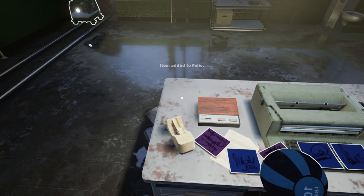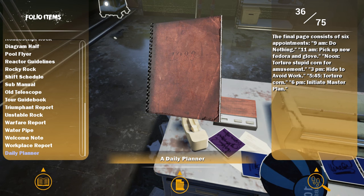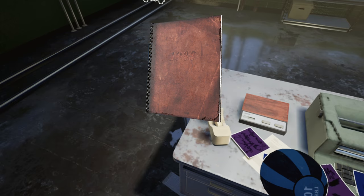Oh man, daily planner first. 1988 - the final note consists of six appointments: 9 a.m. do nothing, 11 a.m. pick up new fedora and glove, noon torture stupid corn for amusement, 3 p.m. hide to avoid work, 5:45 torture corn, 6 p.m. initiate master plan. So that's the dead guy we found up higher.